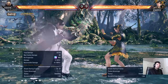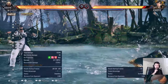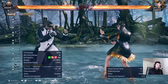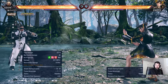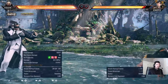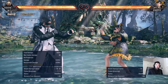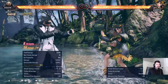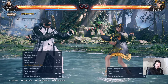Forward two is your power crush — if you want to get out of pressure and think they're going to press a high or mid, just do this: absorb something, hit them, and go back to neutral. You can also dash in to mix them up further, though be careful since you don't have the best frames afterward. The best thing about it is it also wall splats, which is always good.